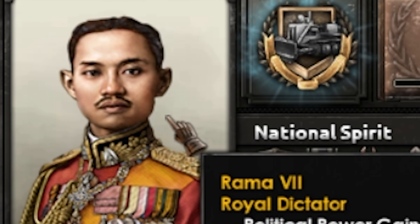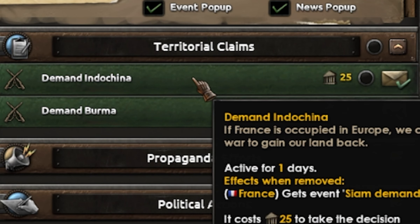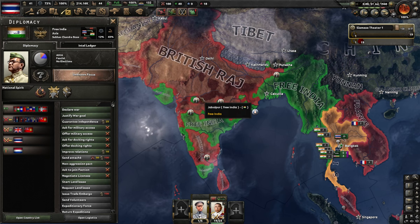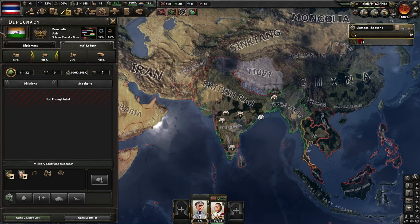Welcoming back Phraya - and here's Rama, what a handsome chap! I also now have 'Demand Indochina' and 'Demand Burma,' which trigger events asking for territory. India seems to be in a pickle against the Raj and fighting the Germans too.